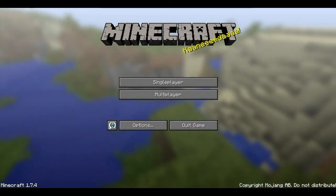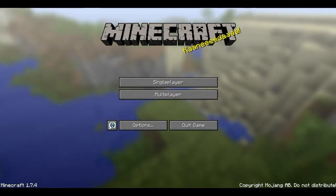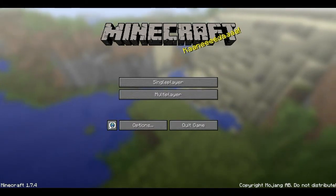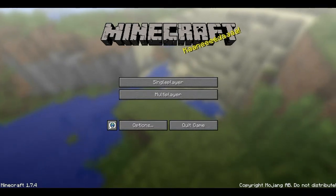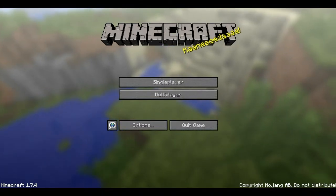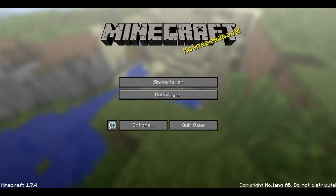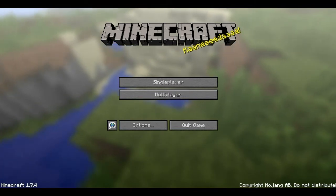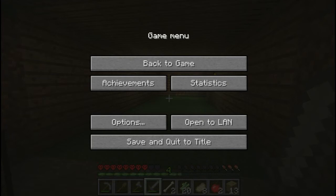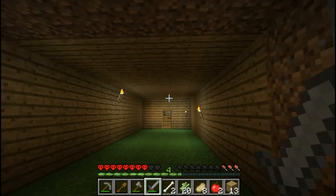Do you know what? I might just - I'm going to leave. What I'm going to do is, because I've died yet again, I'm going to leave the survival world for now and start a standard survival world on the PC version. Because that way I actually have a chance of surviving and actually creating a series out of it. So yeah, I'm going to stop the hardcore series for now, guys, and start a survival series. Thank you very much for watching - like, comment, subscribe, and I'll see you in the next episode.